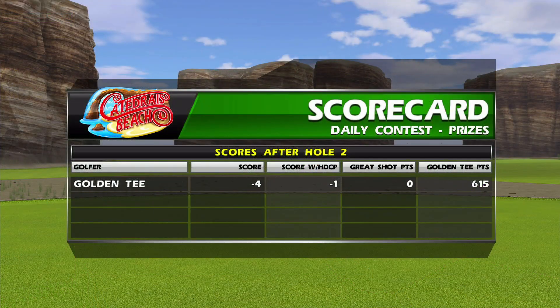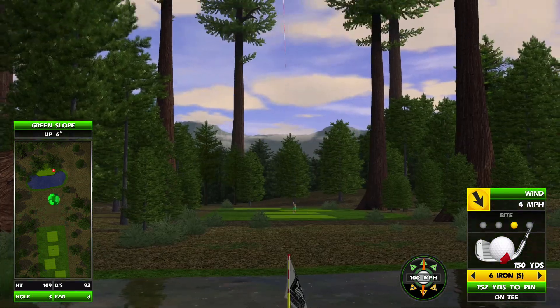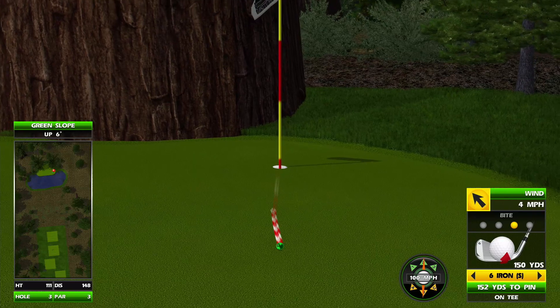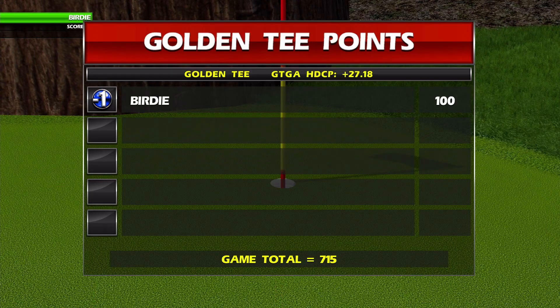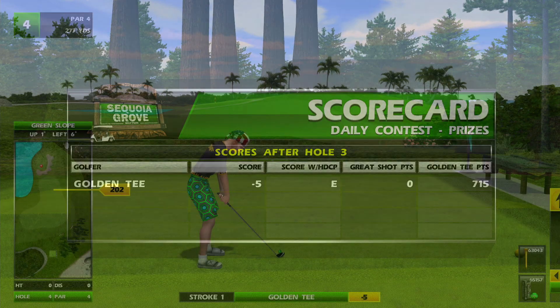We had to give you another one here. You're also going to have a couple of par 3s throughout this course to break up some of those longer drivable par 4s. Sequoia Grove — this one can be tricky with higher winds, but because it's hole 3, it should hopefully be pretty calm when you guys tackle it this Friday.